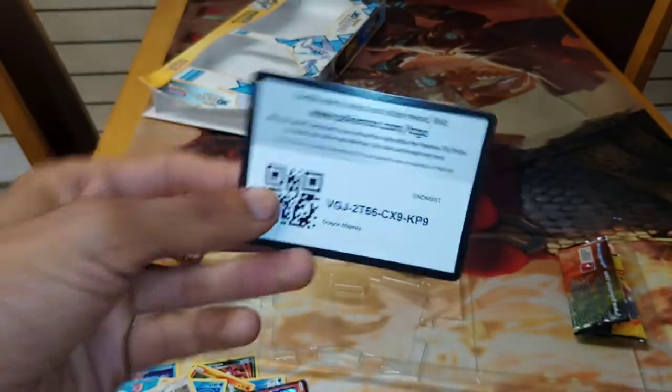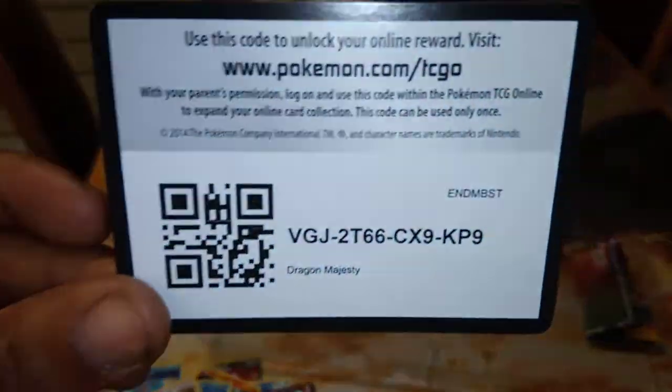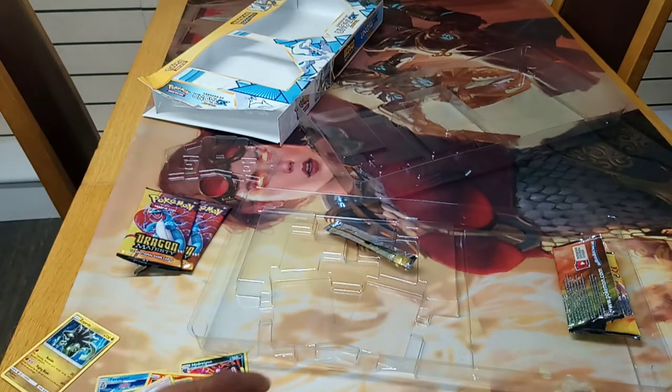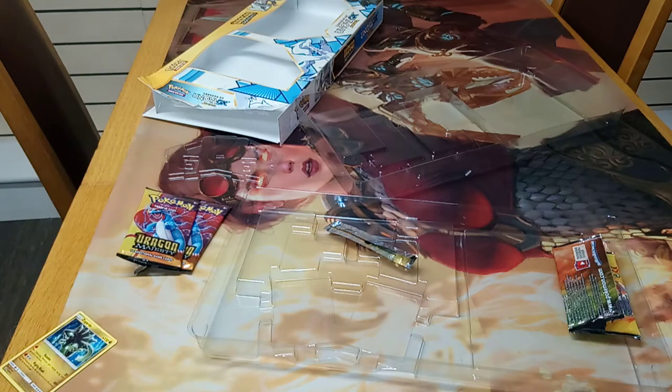And a Green and White Code card. So we're going to recap in a second and go back and show you everything that we have pulled. Out of this box I have not done bad — not done bad at all guys. Let's just show you what we got.